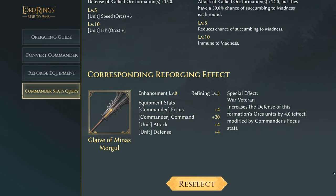Next we have Gorbag's Glaive of the Minus Morgul. We have two commander and two unit effects: four focus, plus 30 command, with unit attack and offense of plus four. The special effect is called War Veteran, which increases the defense of this formation's orc units by four. The effect is modified by the commander's focus stat.